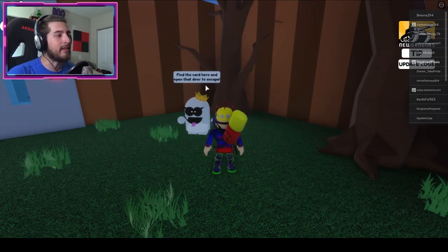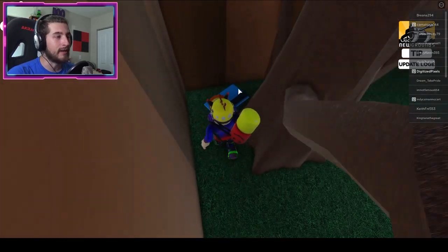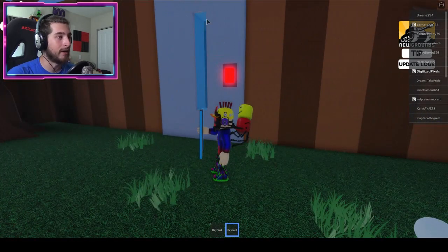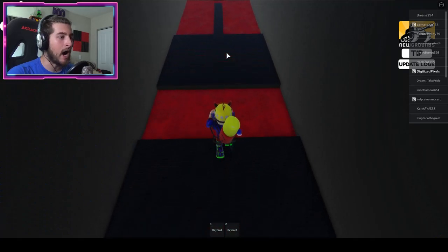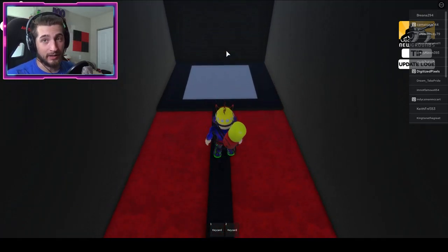You're going to see a prompt to find the key card — open that door to escape. Behind this tree there is going to be a blue key card, a very big key card. Bump into this door right here with that key card.